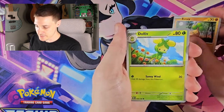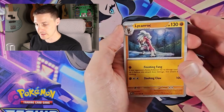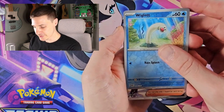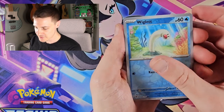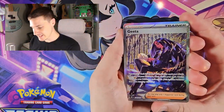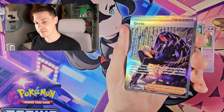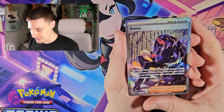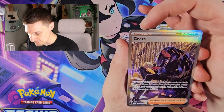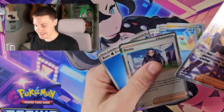So we've got the last pack — let's go through it. Salazzle, we got a Lycanroc, we have an Overpass, a reverse Wiglett. Oh, we've got something — it looks like a Trainer. Let's see — it's an Iono! Nice, nice, nice. I am collecting a little mini binder of trainer cards, so this will pop right in there. And it looks lovely — well-centred, corners are nice, a little bit of scuffing on the edge at the top maybe.